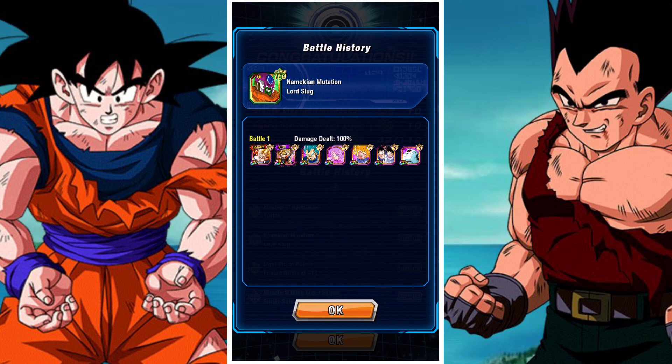Then we have Lord Slug, who's the same as Turles, but you can add on the attack lowering of defense on his super attack. Sealing is helpful here and the Giru unit helps out a lot. However, he's not distinctly too difficult — relatively strong, but nothing too crazy. Sealing is going to be your number one component here.